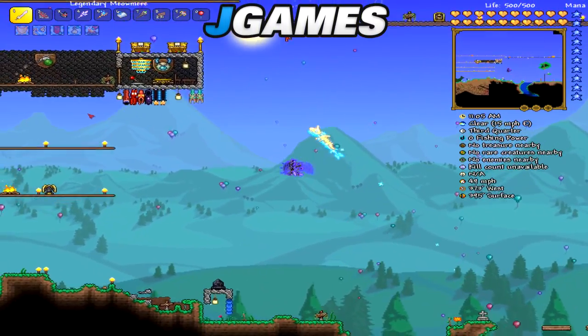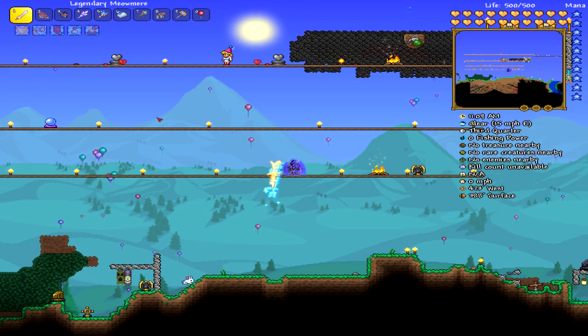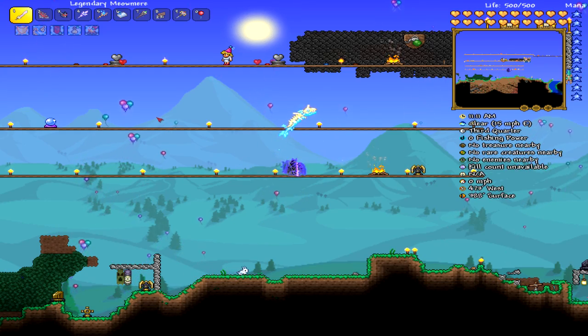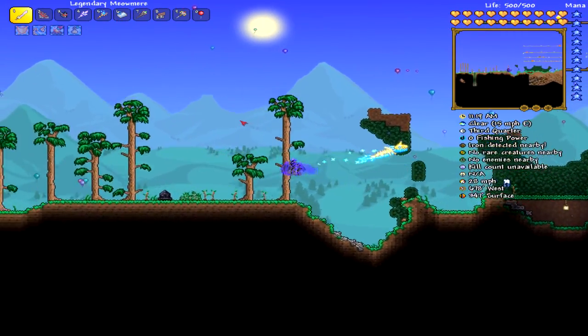Hey guys, what's going on? This is JGames, and today I'm going to show you guys how to get Beetle Husk for Beetle Armor. Beetle Armor is the best defense armor before you fight the Moon Lord — Beetle Armor is the best.